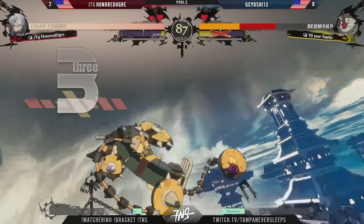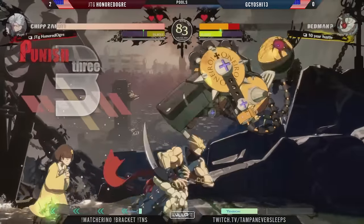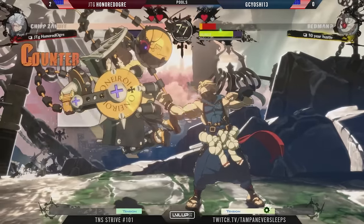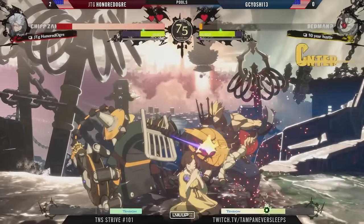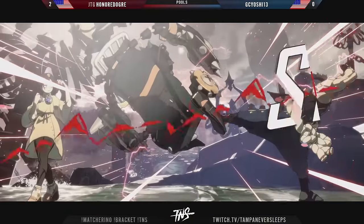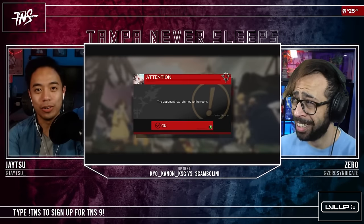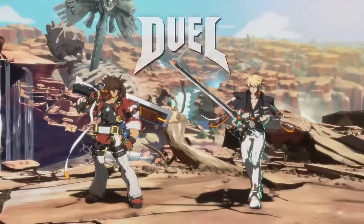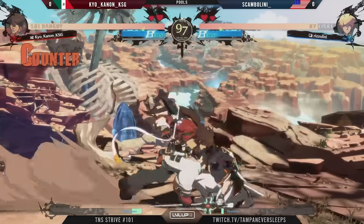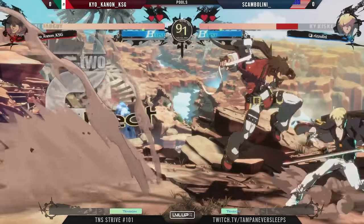Chipp's DP was still so active it reached all the way to the top rope — tap dust, got the shatter. Air throw — that's a veteran air throw right there folks. The strive gonna try and send you over to the loser's side. Ogre keeping it going with the quadruple 5P — not quite able to kill. GC Yoshi's got a jab of his own. Little leggy 5K sends you down — Ogre closes it out 3-0. Now we're headed into it — Kyo Cannon versus Scambolini with the Rizzolini tag on Kai Keys. Let's see what Kyo Cannon does.